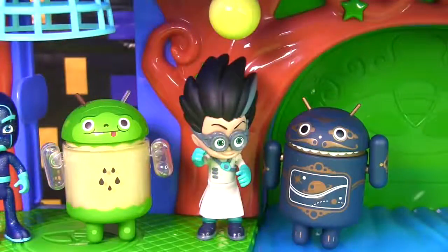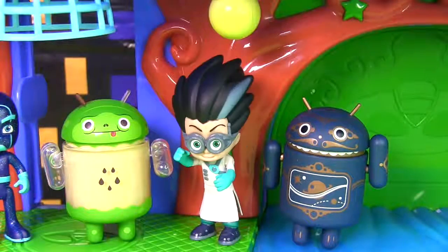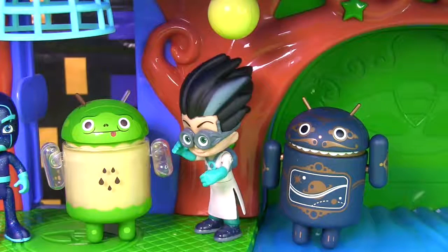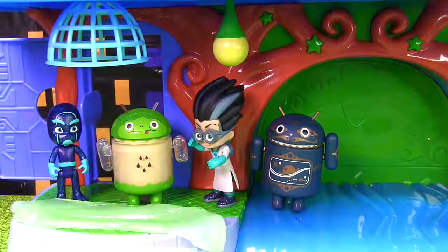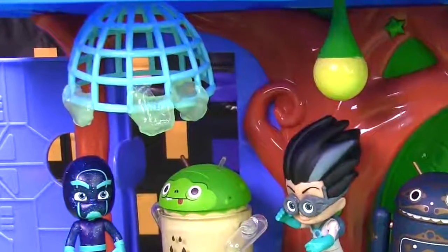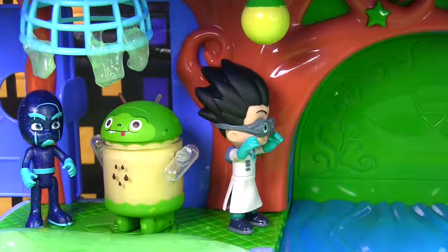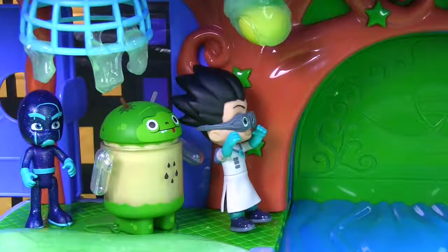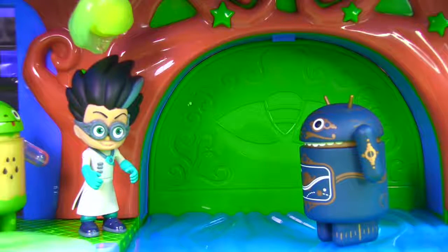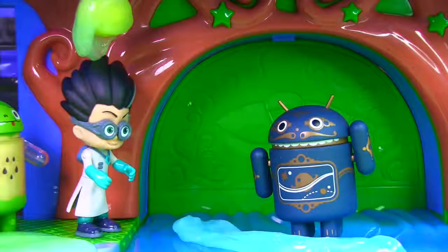I have special slime for the PJ Masks — it's camouflage! So my green robot will put green slime all over Gecko's level! Slime it, robot! Slime that light above my head! Perfect! And now for the river, my blue robot will use blue slime — they won't even be able to see it! Excellent!